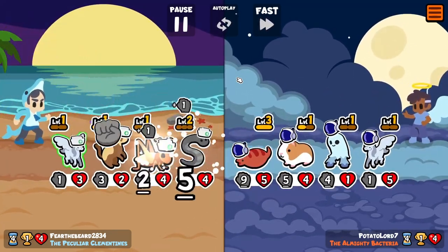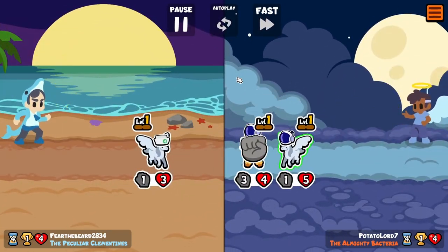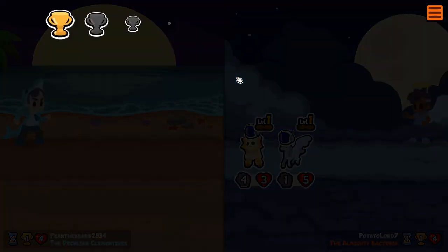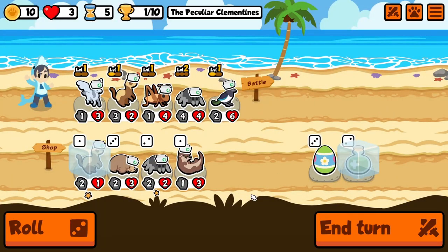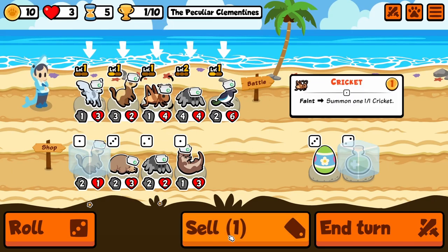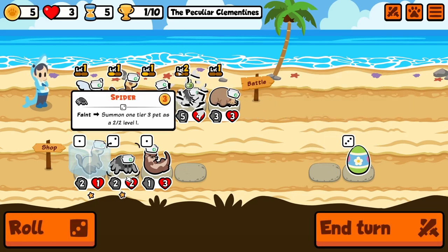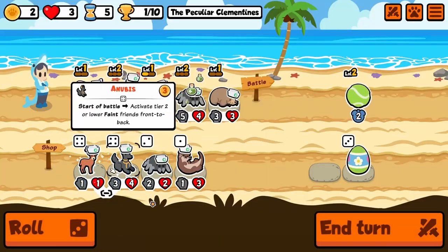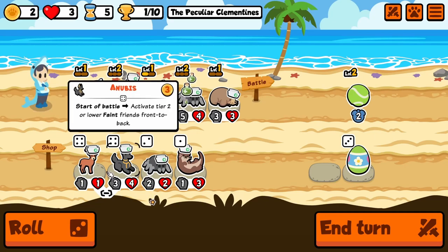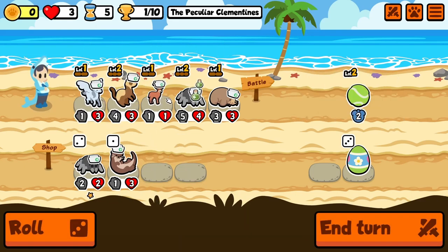We're gonna want to start giving those out. Rough start - we're down to three. There's a mole! Cricket is gone, mole comes in. We're gonna give the mole the health potion and get a level here. Deer is huge, so we can probably sell the magpie and bring the deer in. Freeze it.